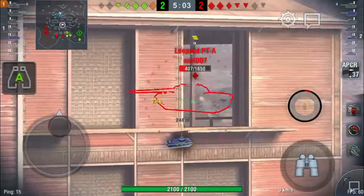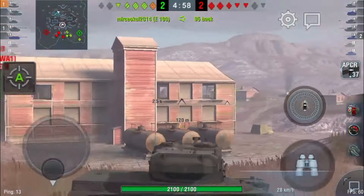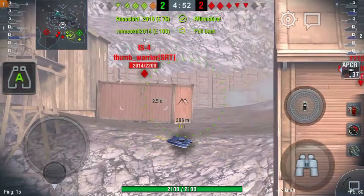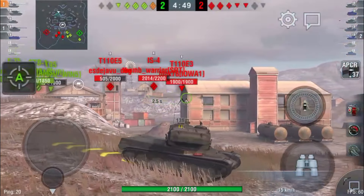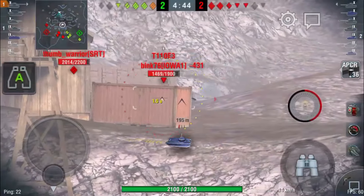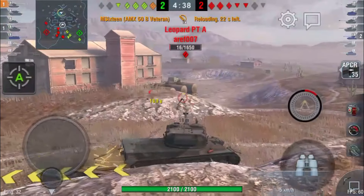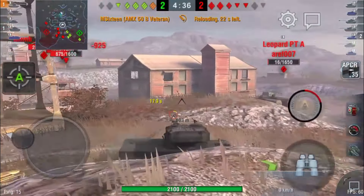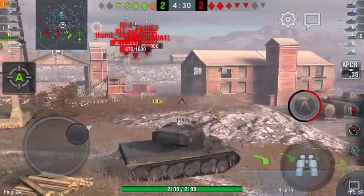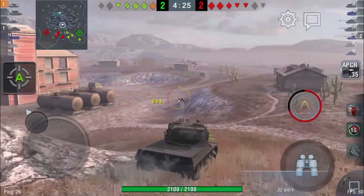I'm trying to find a shot. I realize I could shoot through those little boxes and I put one into the Leopard Prototype, but it wasn't enough to kill him. I'm trying to find a shot on anything else useful. This E3 looks like he's going to oblige — I put one shot into him. The Prototype spots again; I try to snapshot but it whizzed barely over his tank. So now I've got a reload — would have been great to kill him, but I should have waited another tenth of a second before firing.